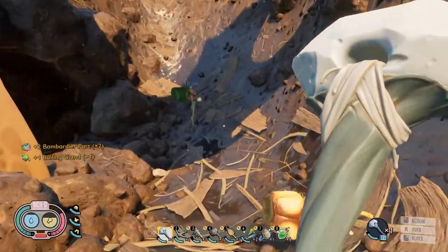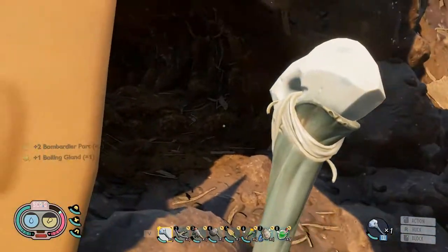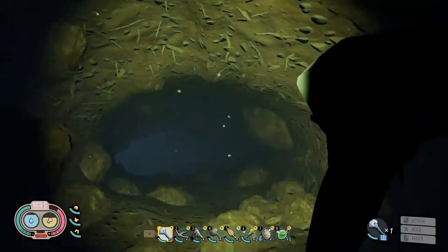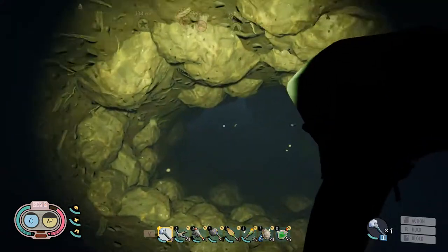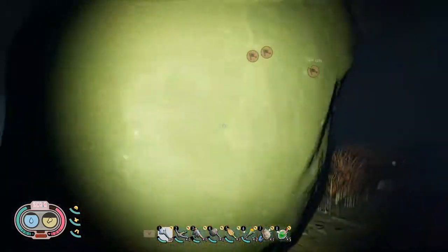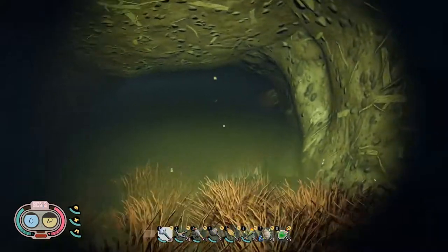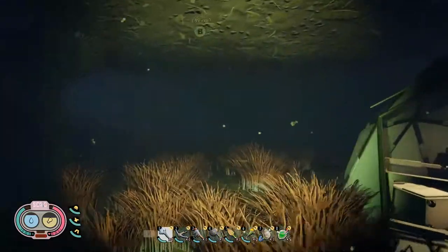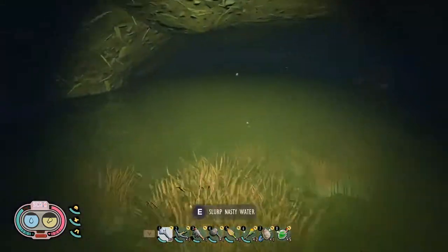We can always use bombardier beetle parts so we'll take him and use one of those smoothies. Make another save after we've killed him. I really believe the section beyond the field station — which I didn't run into anything in before — now has a tunnel. If you make a little fishtail maneuver just before the field station there is a tunnel that goes down into the water, but I wasn't planning on going into that today so I didn't bring any underwater lanterns.